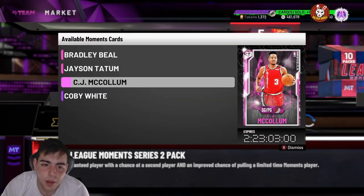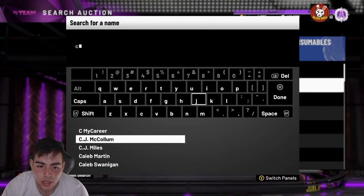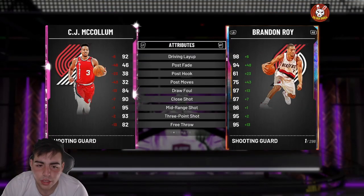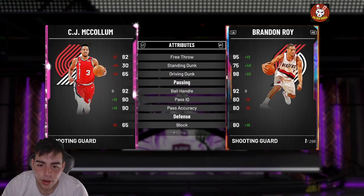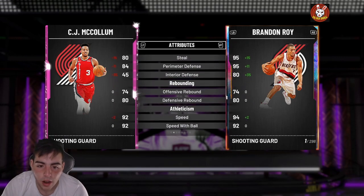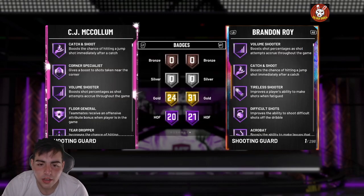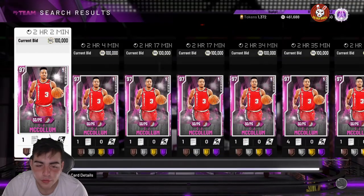These are the cards. CJ McCollum is honestly my favorite one in this set. Jayson Tatum and Beal don't really have good defense. I love CJ McCollum's jump shot every year. Here we go — CJ McCollum, 99 and 92 defense, pretty solid. Comparing him to Galaxy Opal Brandon Roy, he is actually pretty solid. Obviously Galaxy Opal Brandon Roy is gonna be better — he's more of a playmaker, he's 6'3" and can play point guard. But his defense is really bad. He actually has really good rebounding — 92 speed, 92 ball handle. Pretty solid card. He's gonna be really cheap honestly — if you pay over 100k for this card, you are a literal bozo. This card will probably be under 50k very soon.